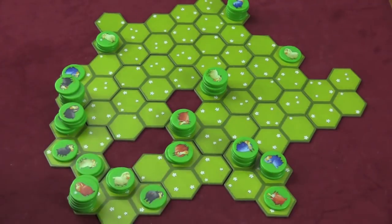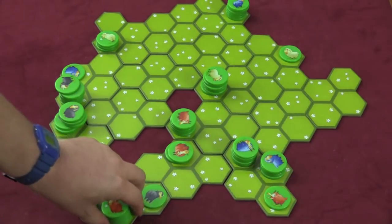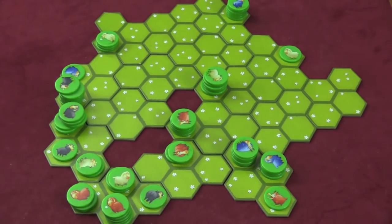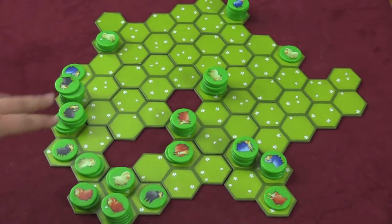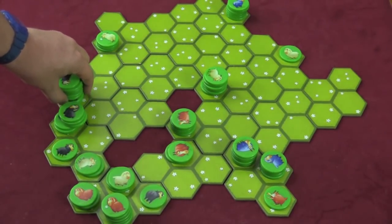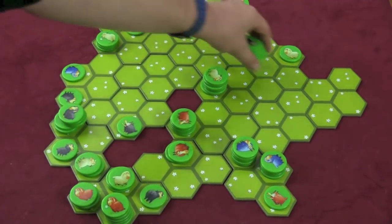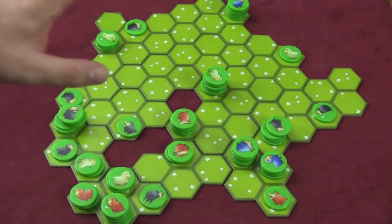Let's say white moved here. At this point, they've effectively trapped the red stack. On red's next turn they can move half of them here, but they're never going to be able to move those stacks again. And when you cannot move on your turn any longer, you're out of the game. So after everyone cannot move anymore — and it will happen — you simply count the number of spaces your sheep are in, and whoever has the most spaces is the winner.